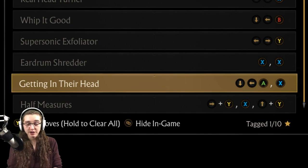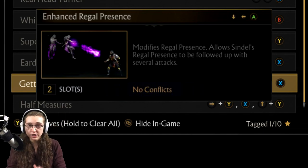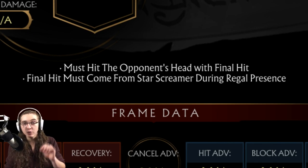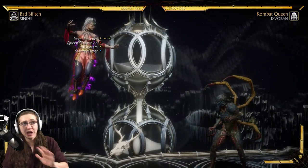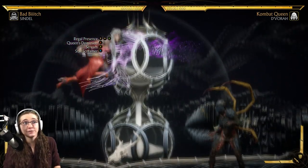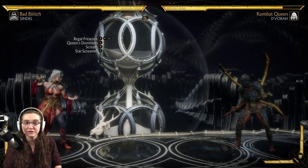Next up is the Getting in Their Head brutality. This one will require that you have the Enhanced Regal Presence ability set up. The final hit must come from a Star Screamer during the Regal Presence stance, and that final hit itself has to come into contact with the opponent's head. Regal Presence is either Down Back A or Down Back X, and as you can see, that puts us up in the air. From there, we can use Queen's Dominion with B, the Scream with Y, or in our case, the Star Screamer with X.